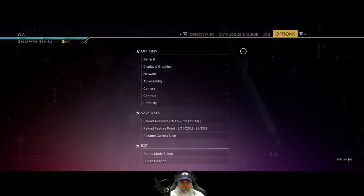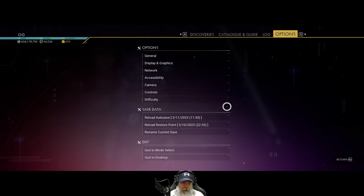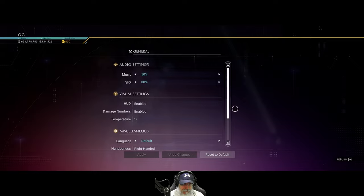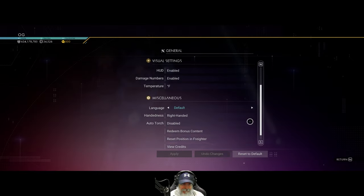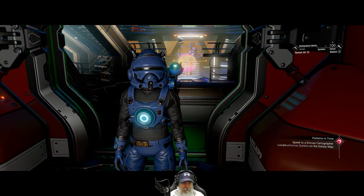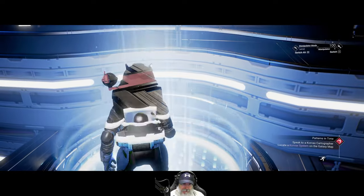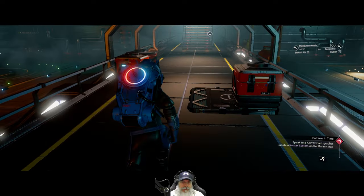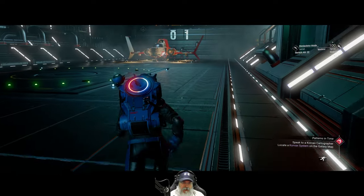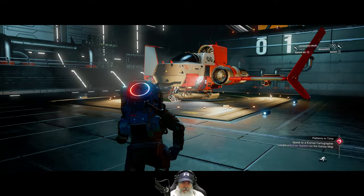First of all I'm gonna go adjust a couple settings. Let's go into general. I completely forgot that I have the Horizons DLC that I got a long long time ago, and it gives you the vector ship — or something like that — which I think looks really cool.